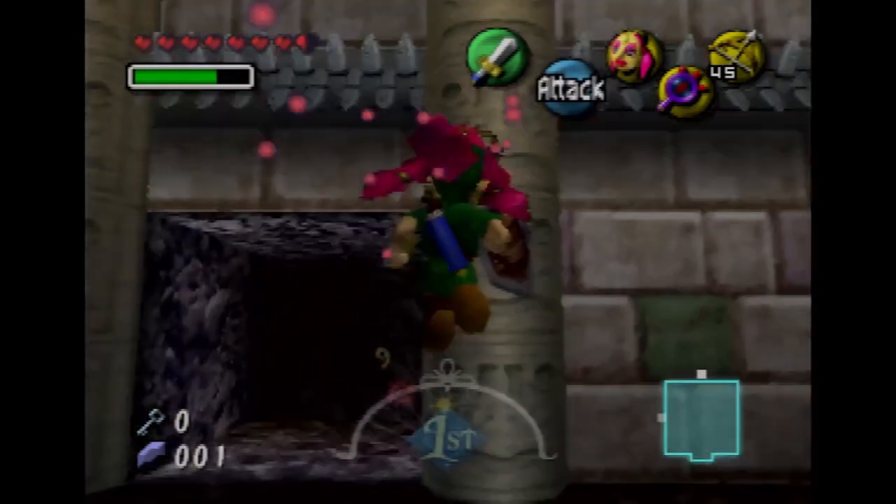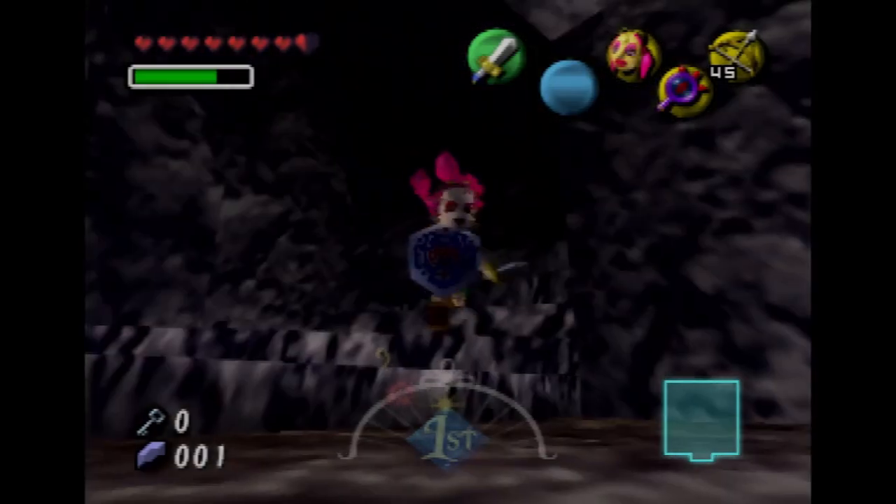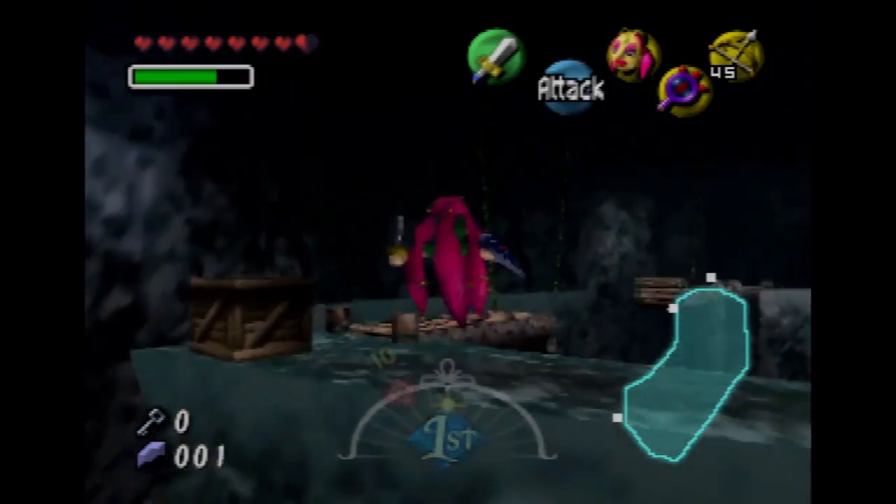There isn't much we can do in this room quite yet, but we can get the dungeon map right here. We can't quite shoot that target with arrows yet because there are things blocking it. So I guess we can go back downwards.